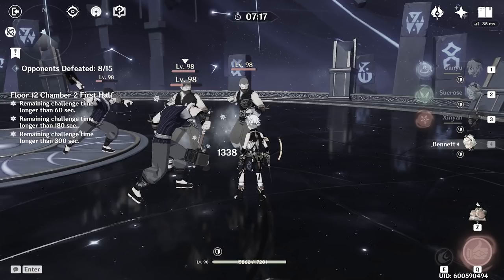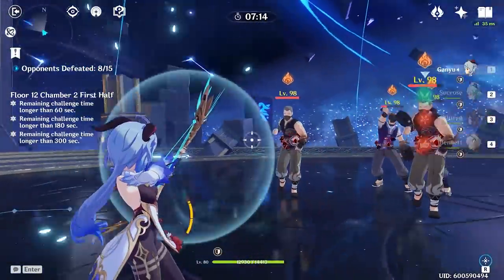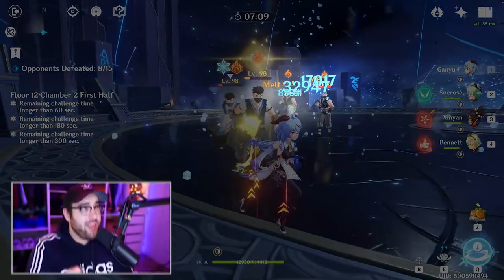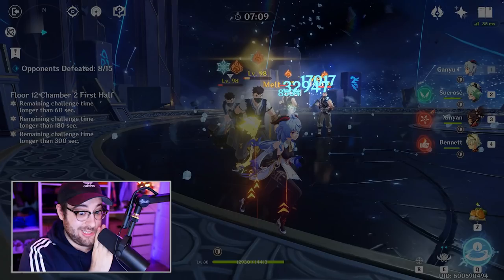Let's do the exact same thing but this time using Bennett as our pyro applicator. Just changing heroes shouldn't change anything - we should expect the same results, right? Well, let's look and see. Now wait just a minute - why is our bloom dealing even more damage than last time? What we're actually seeing here is both the charge shot and the bloom are now triggering a melt reaction, and this is the result of elemental gauges.